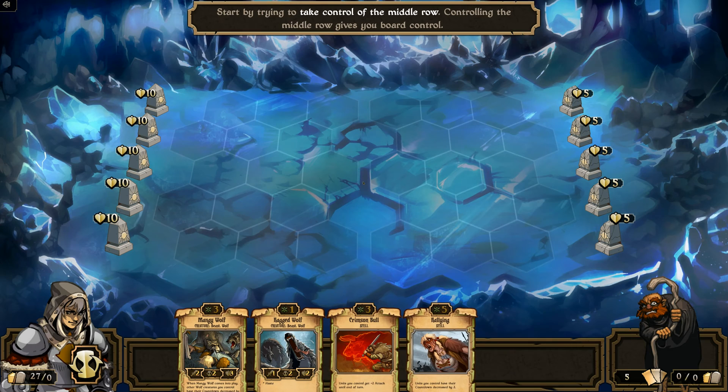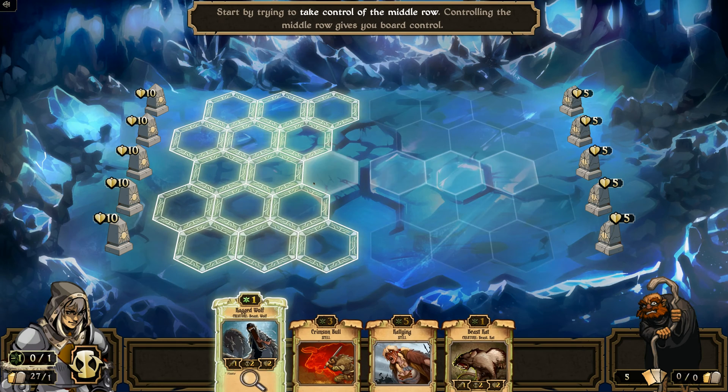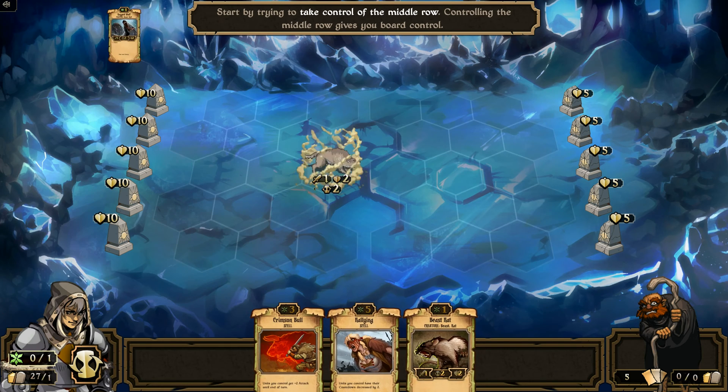It's my turn. Start by trying to take control of the middle row — controlling the middle row gives you board control. To do that, I have to throw out something I don't actually need. That's haste, that's good. I don't have haste in that one. Dispel — that can be useful, it's also a good useful spell. I'll just sacrifice this for now. Place this down, and yeah, that's all I can do now.